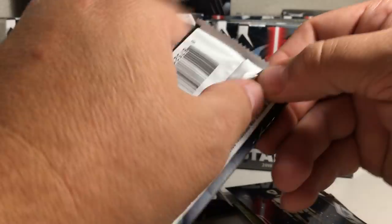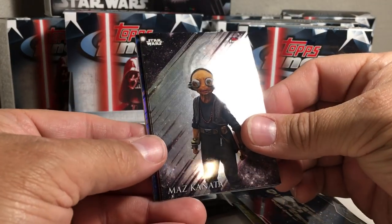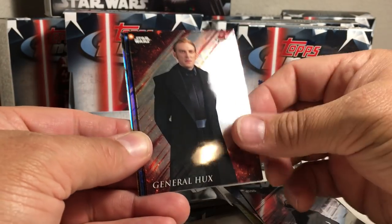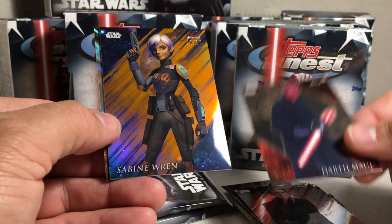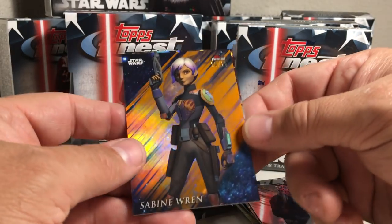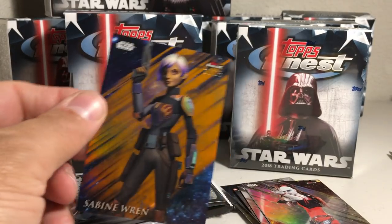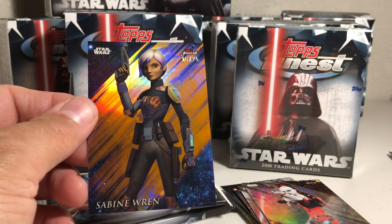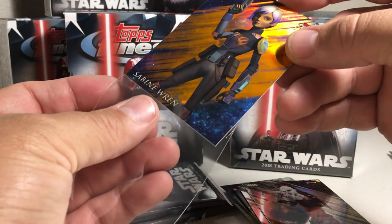All right, next pack. Got Maz Kanata, General Hux, Darth Maul — oh that's another nice one — a Sabine Wren orange, 16 out of 25, and Aurra Sing. This is a nice Rebels refractor box.